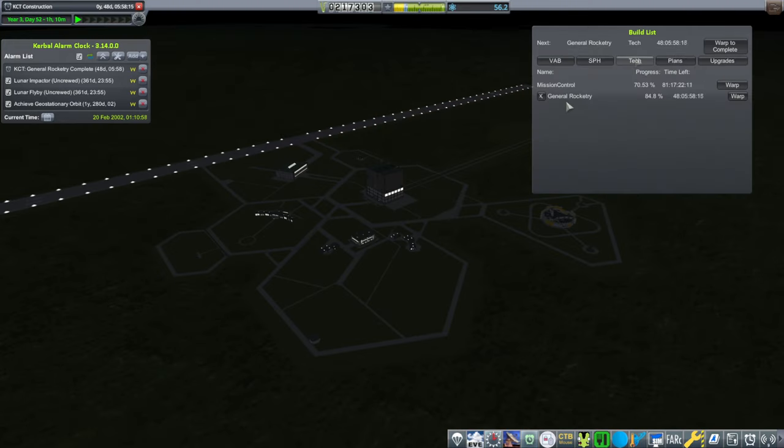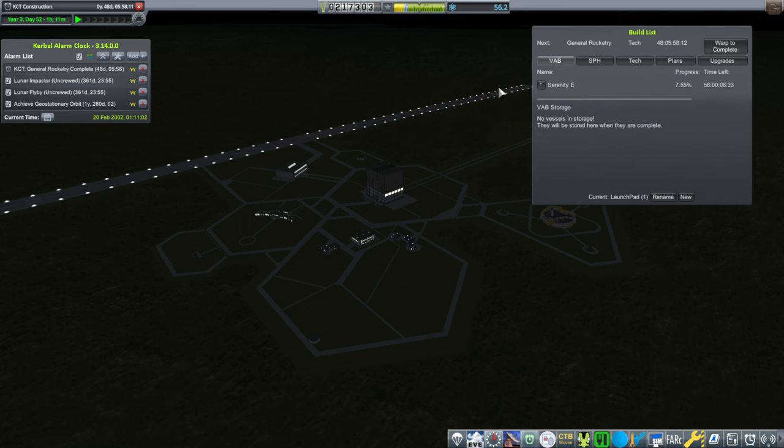We need to try that again, but maybe we should build a bigger rocket — something more decisive. But then General Rocketry is coming up, so maybe we'll just do a minor adjustment to that rocket and wait on the bigger rocket until we've got General Rocketry so that we can get the better engines.